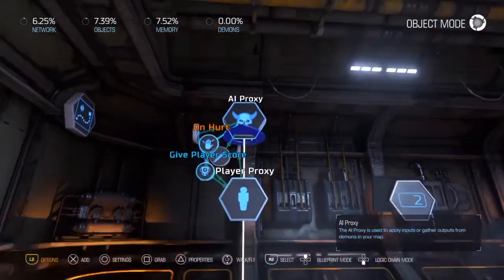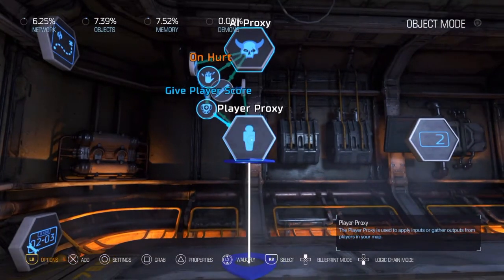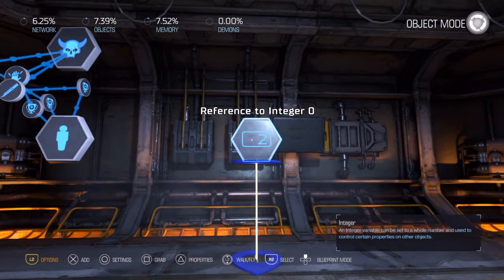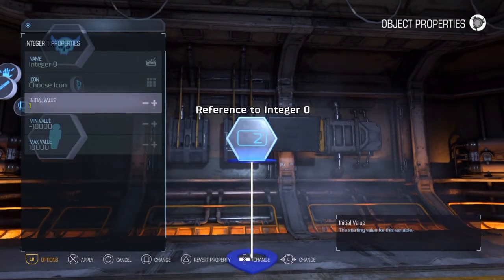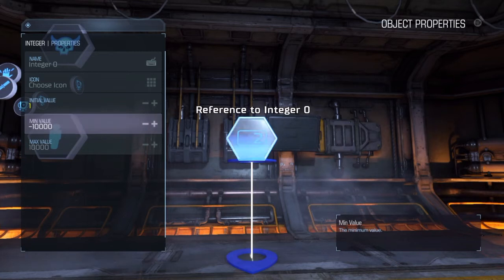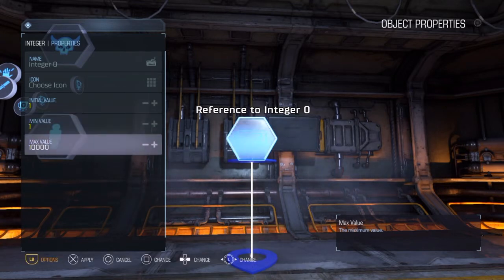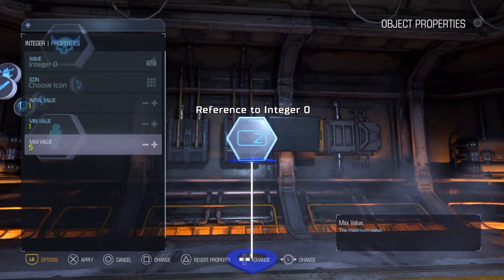That basically gets the player all the points they need for performing their kills. Then what we want to do is link our player proxy to an integer. We've made a new variable — an integer — and this is going to be our player level. We want to make sure the initial value is set to 1, so the player starts at level 1. The min value should be 1 as well, and the max value, just to keep it simple for this tutorial, we'll make it 5.